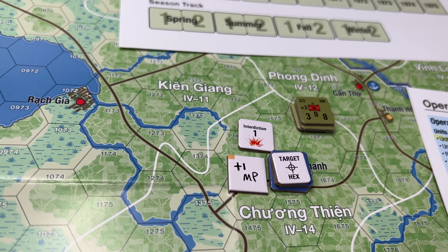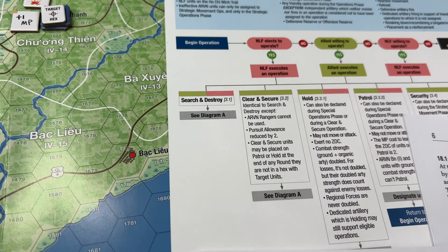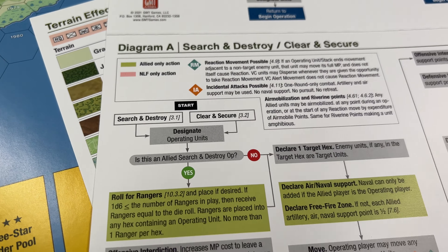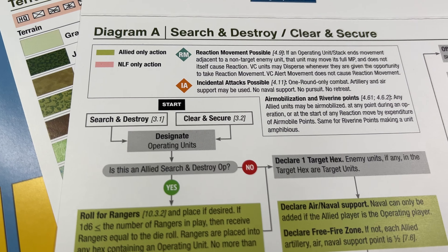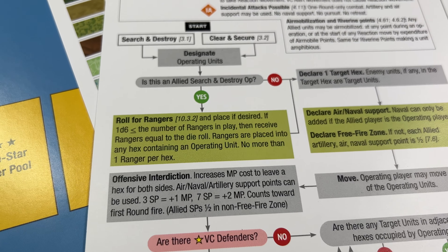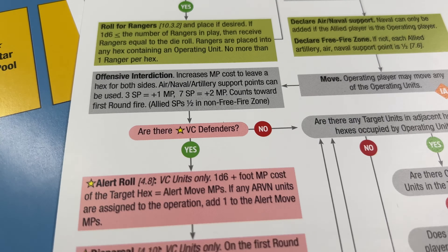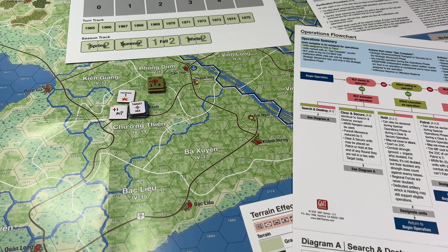After you declare interdiction, you go back and follow this flowchart for search and destroy. It tells you to go to Diagram A. You designate operating units — is this an allied search and destroy op? Yes. You can roll for rangers. Then you declare your interdiction. Are there VC defenders? Yes. There's an alert roll that the VC units can take, and they could disperse. So I'm going to try to follow this along and see if I can learn this game.